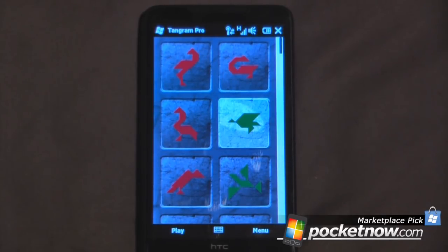This is another Marketplace pick, and the program is called Tangram Pro. It's only 99 cents on Windows Mobile Marketplace, which in my opinion is quite the steal, because you get countless hours of gameplay. Thanks for watching.